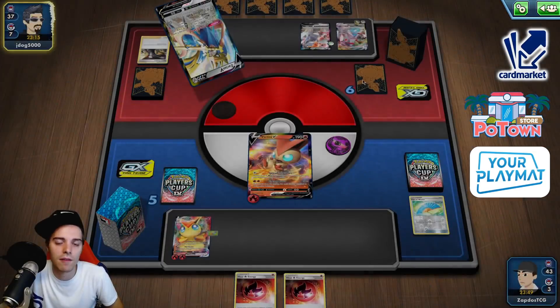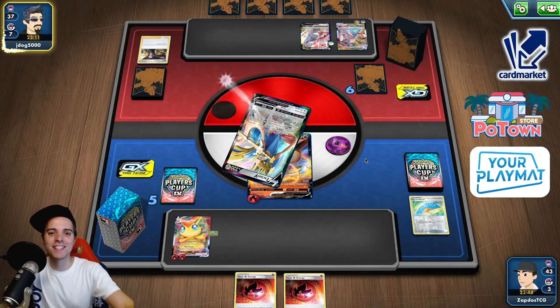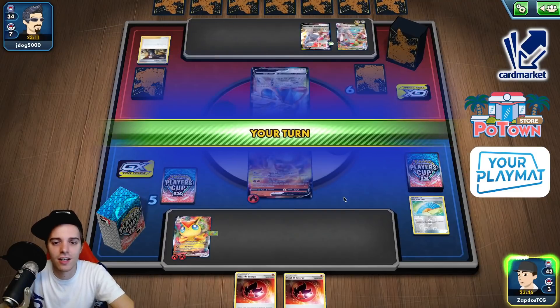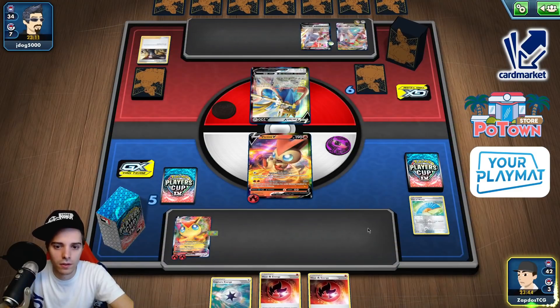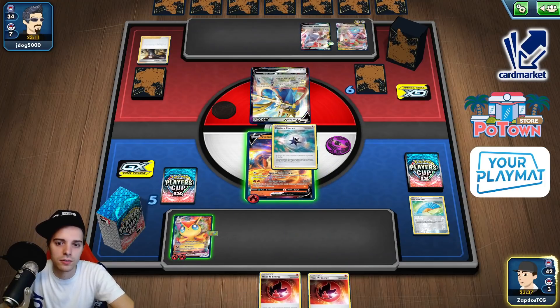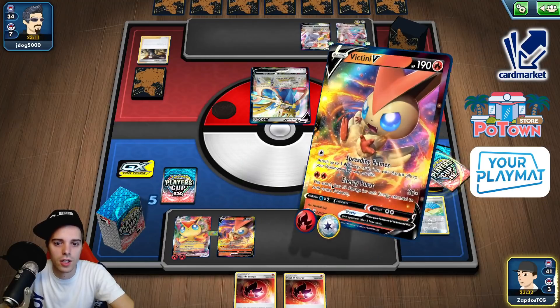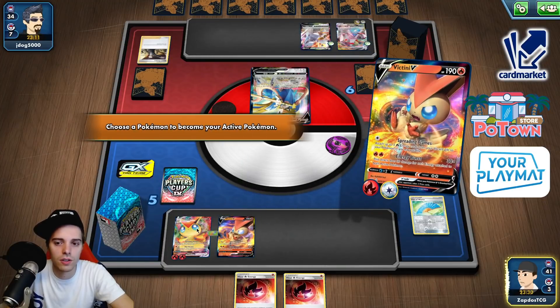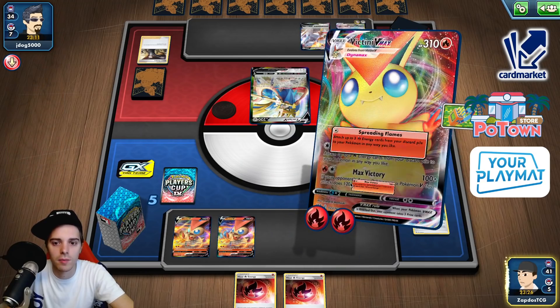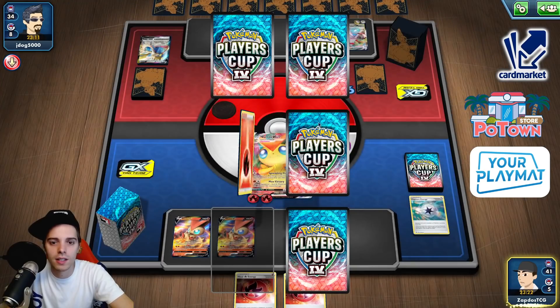The only thing we need is for him not to have Bronzong in play. He's doubting. He has energies but not attaching them — it's fine. Capture energy is interesting — we can go for capture energy and then retreat. Yeah, we thin out the deck, retreat, Victini VMAX — time to shine again. Max Victory! We're just going through all these V Pokemon — nice and easy. We have an energy so we can attach to the Victini here. With three energies the Energy Burst also does an impactful damage output.